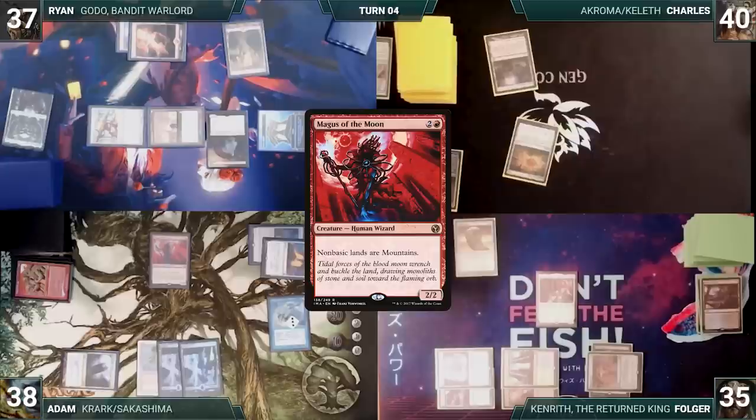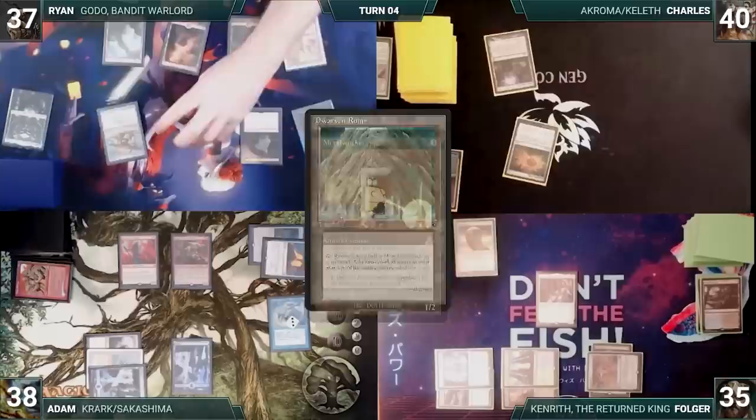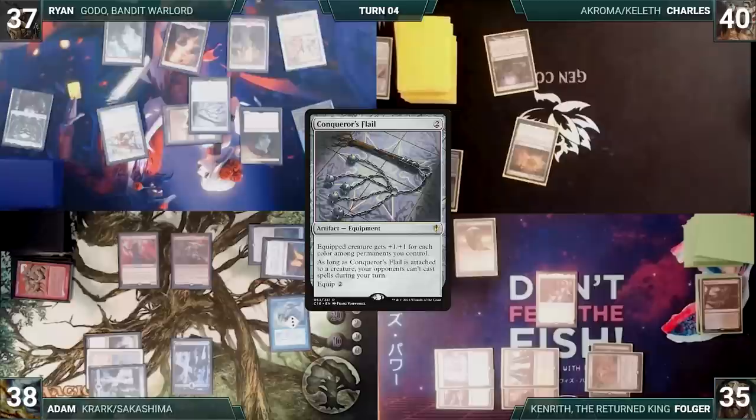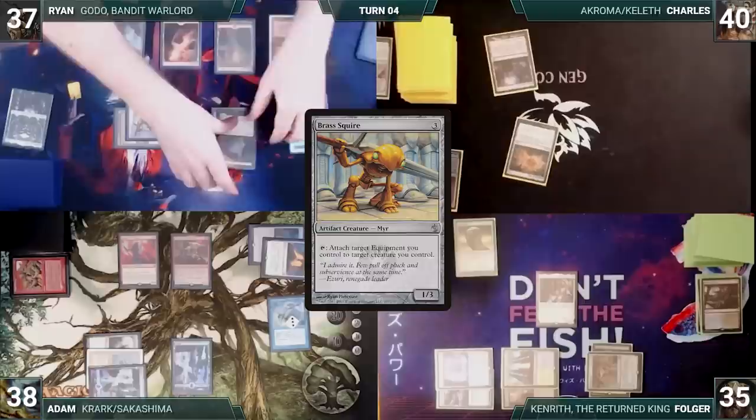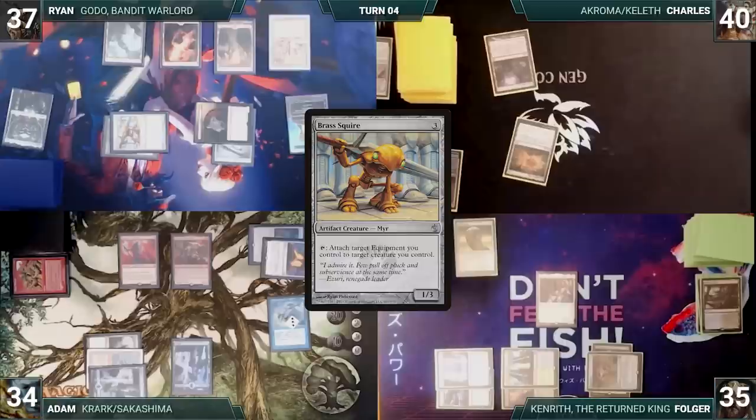Adam then casts his commander, Crark the Thumbless, and passes. During his upkeep, Ryan wins his Mana Crypt trigger. He draws and plays a Dwarven Ruins. Ryan activates Metalworker, reveals an artifact, and adds two mana. He casts Conqueror's Flail. Ryan activates Brass Squire to equip Conqueror's Flail to Godo. He moves to combat and attacks Adam with Godo. Godo triggers, untaps, and Ryan gets an additional combat step. Adam takes four damage. Ryan attacks Adam again with Godo, and Adam takes another four. Ryan ends his turn.